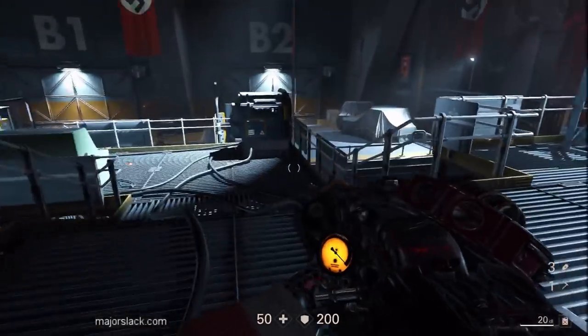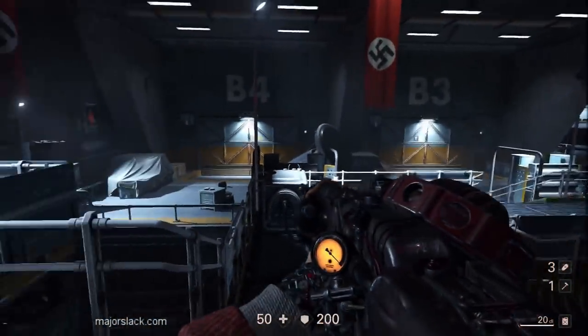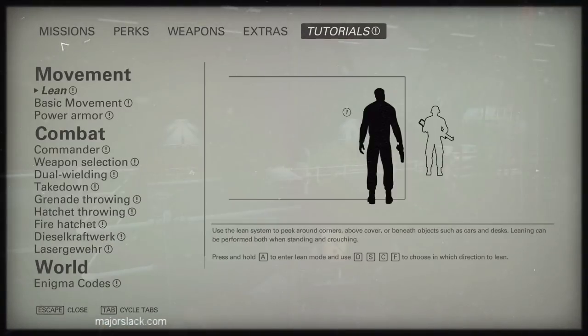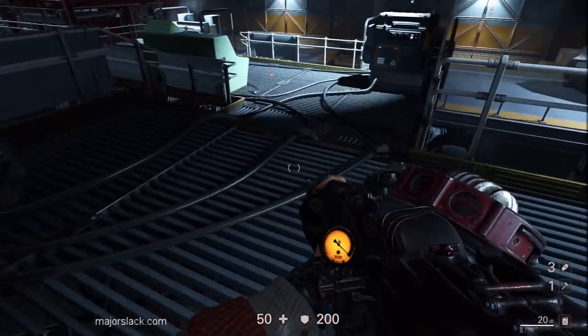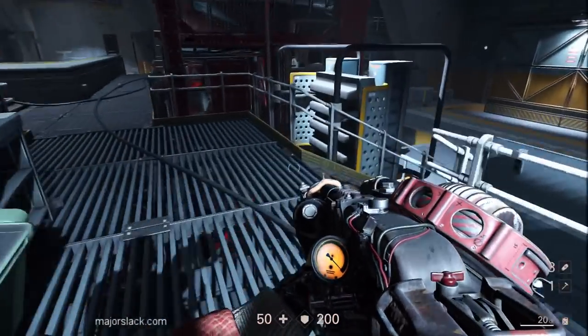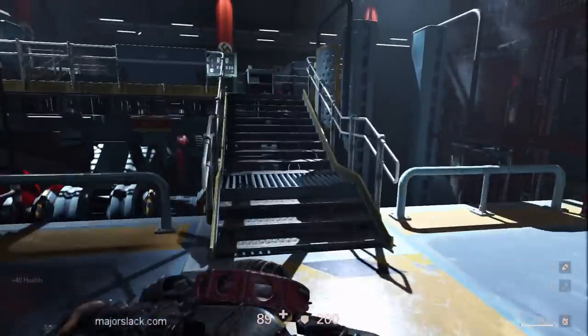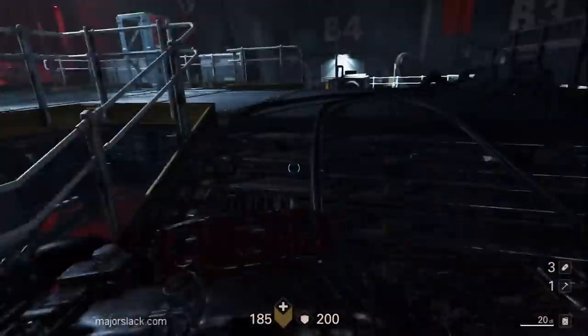We're going to refill and overcharge our health before we do all this. Looking for the Dieselcraft refilling station — it's right there. So 40 health, 100 health. Let's go for the switch.